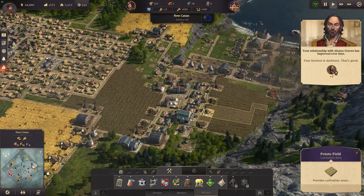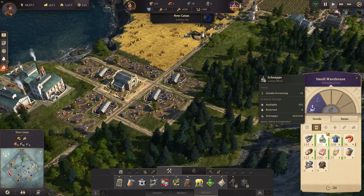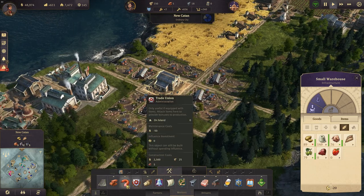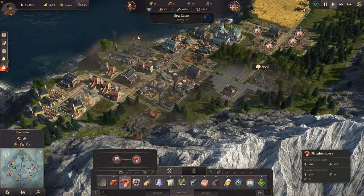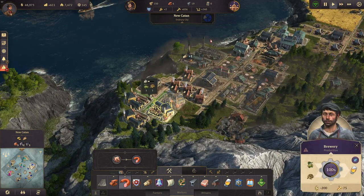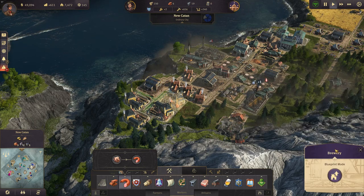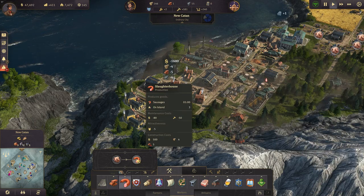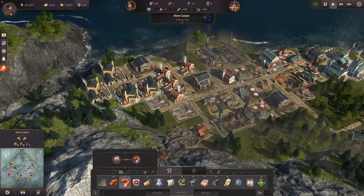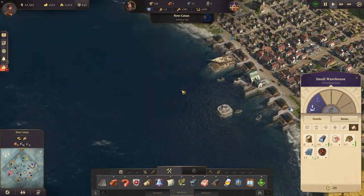We need to build some more pig farms — actually we've got enough pigs, so let's just build a slaughterhouse; two of them should do. And about the beer — yeah, another brewery right here. And the slaughterhouse — two of them here. We need to upgrade the warehouse then of course as well, once we have the bricks for that.